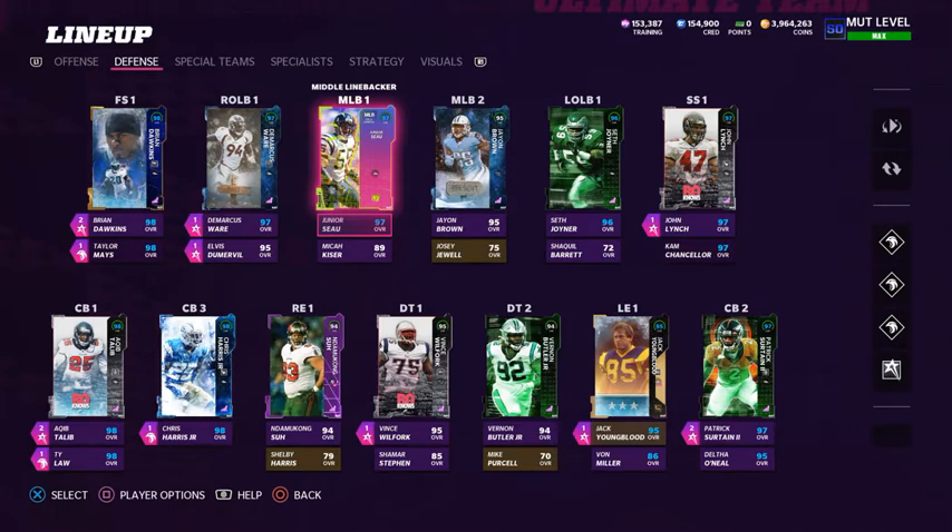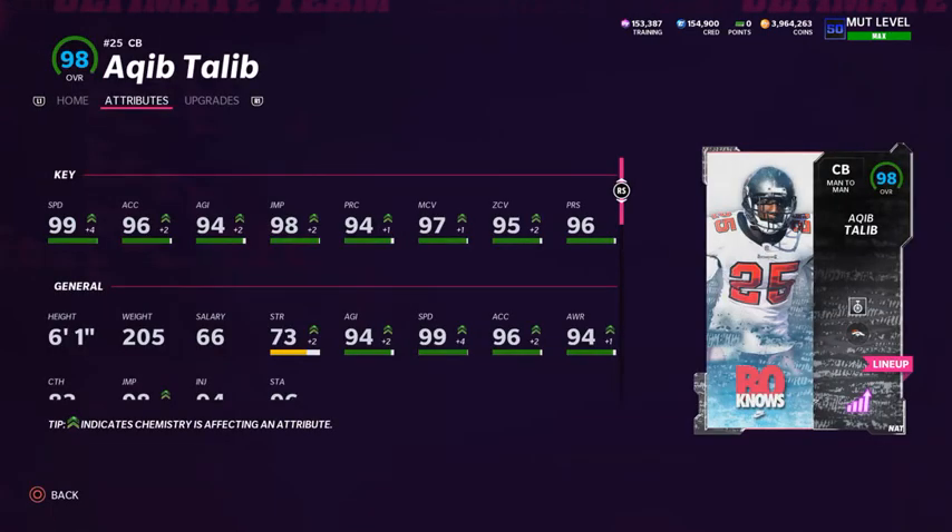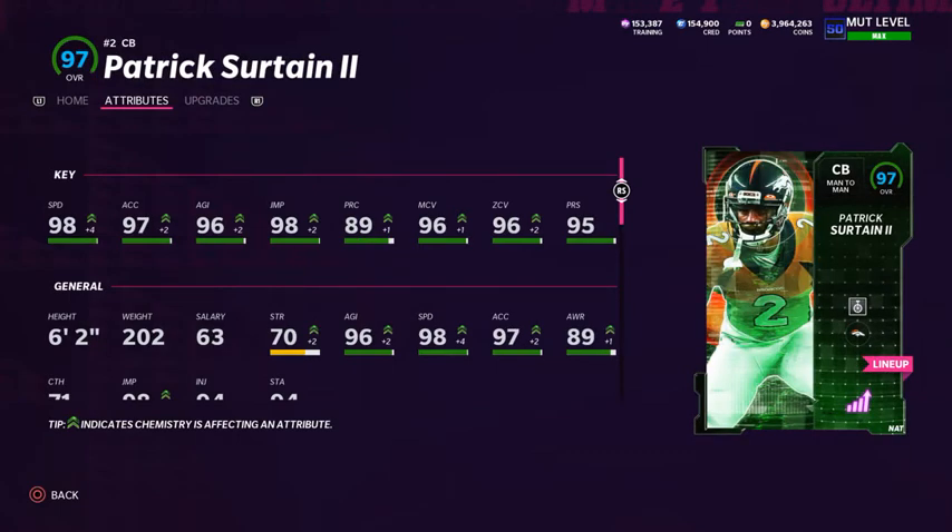Moving on to defense - this defense is the main reason I picked this theme team, because of how many defensive backs can get to 99 speed. I have four defensive backs that can get to 99 speed and another three that can get to 98 speed, which is insane. No other theme team comes close. At cornerback one I have Keep to Leave - he's got 99 speed including the plus-two boost and two In the Zone strategy cards. He has 96 acceleration, 94 agility, 98 jumping, 94 play rec, 97 man coverage, 95 zone coverage, 96 press, and he's six foot one. Probably a top-three cornerback in the game. I'm running the Acrobat ability on him.